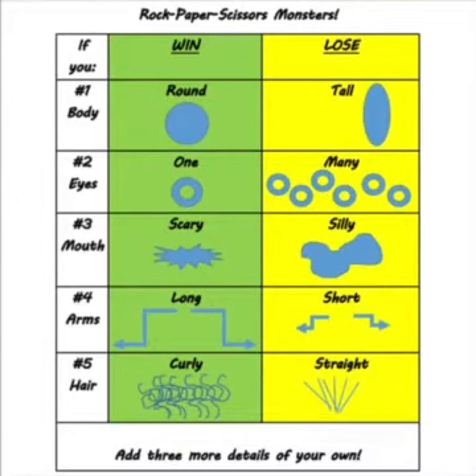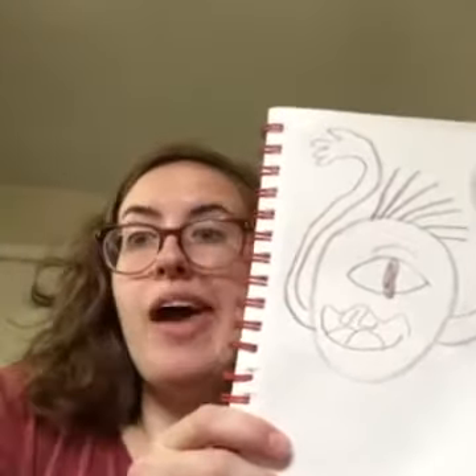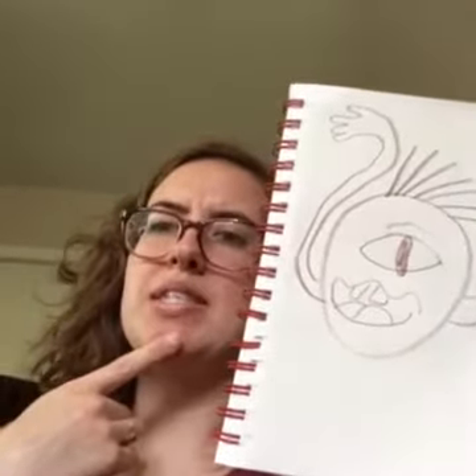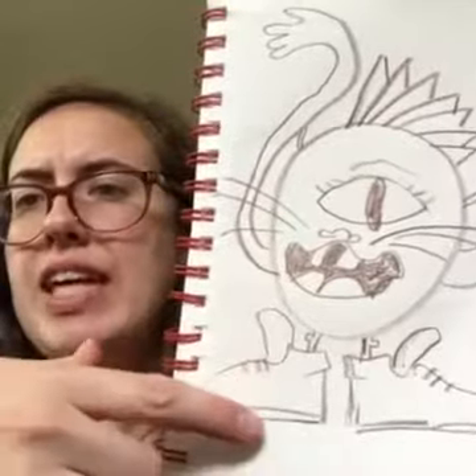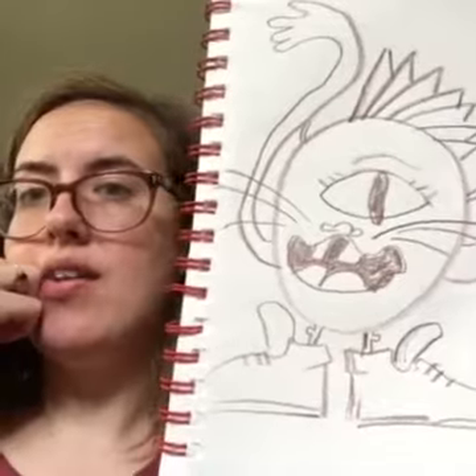I'm going to keep playing for the rest of my details. Here's what I have so far. Now I need to add a few details of my own. Let's see, what is my monster missing? I thought about some of my missing details like a nose and feet and whiskers, and I added other things that I thought were needed.